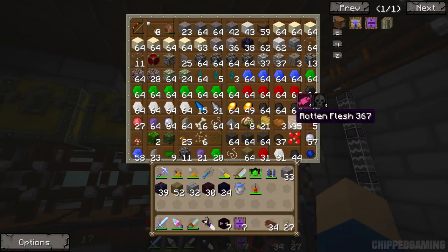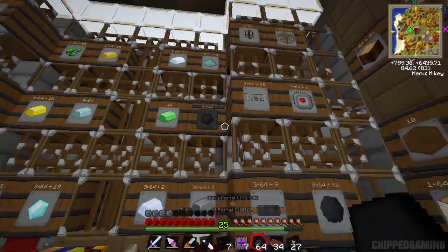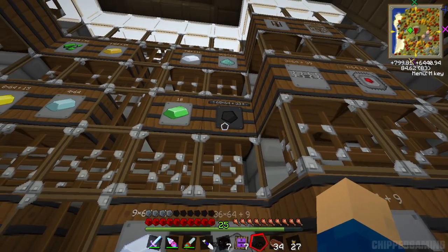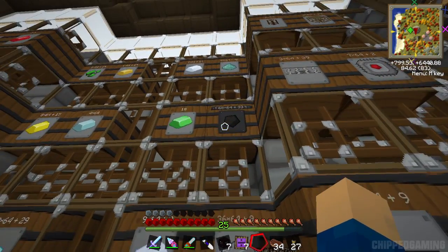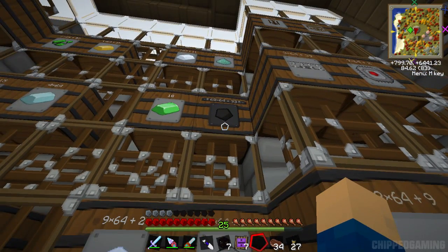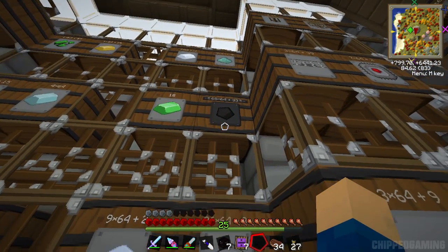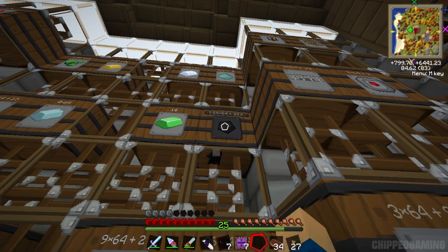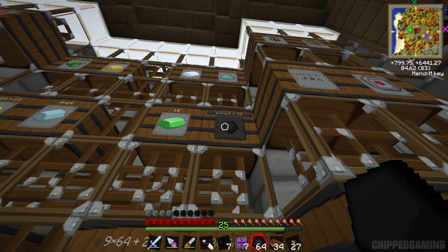I've just upgraded my coal barrel and I've got 8,199 pieces of coal in one barrel. Once the barrel is an extra dimensional barrel and you've got more than 64 stacks in it, it will come up with exclamation marks - that lets you know it is storing the rest extra-dimensionally, and it's a warning not to break it. If you take it below 64 stacks the exclamation marks will go away and let you know it's safe to break.